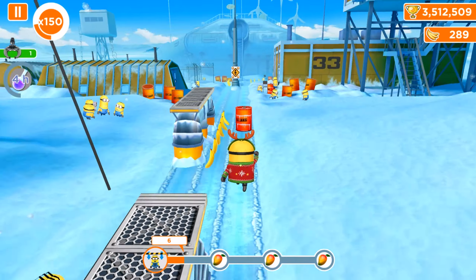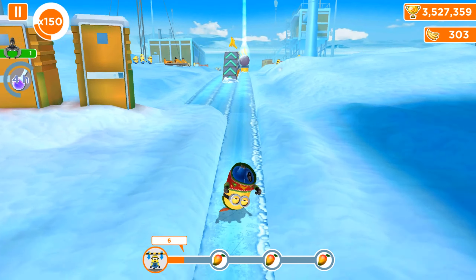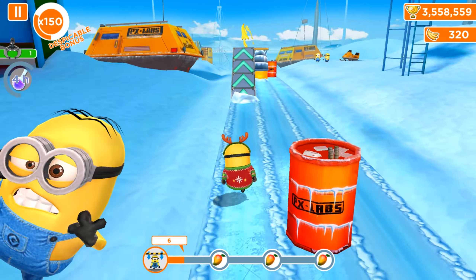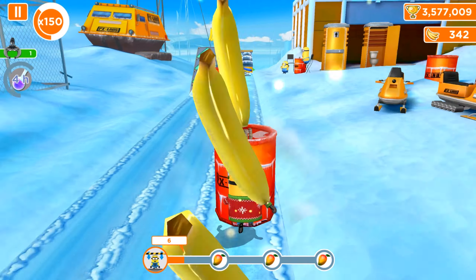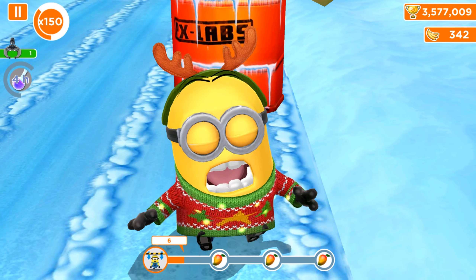Mel got the 'I Love Group' hat. Jerry and Carl Minions got Santa outfits, Beekeeper, and Carnival outfits. All other outfits are for our Dave Minion, like this Holiday Sweater one.